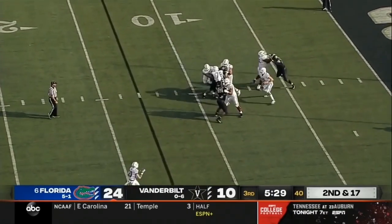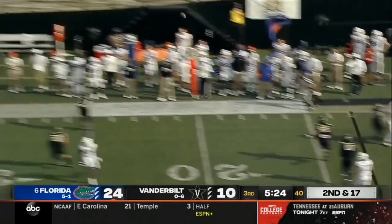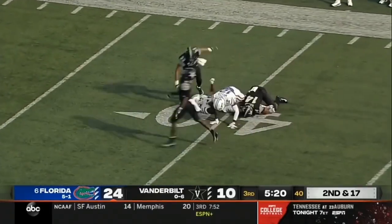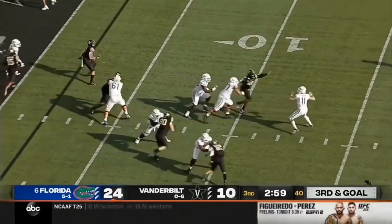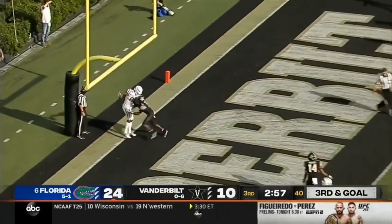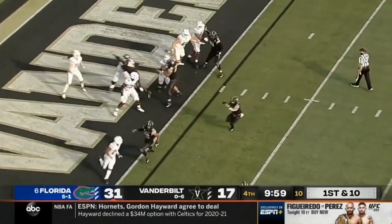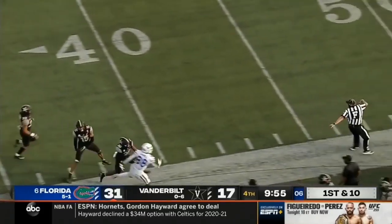Here's Trask out of the pocket, keeps his eyes downfield, extends the play, hoists one and drops it in to Justin Shorter. Trask to throw and he's got another — it's a chuck play for Kamari Gamble.